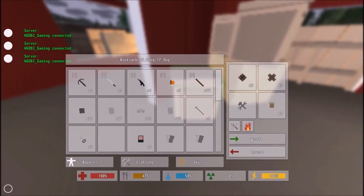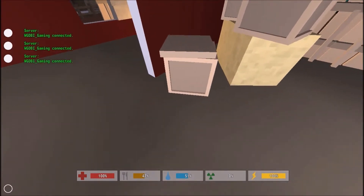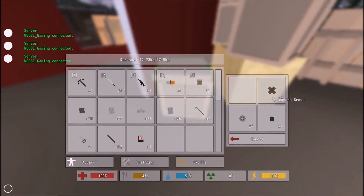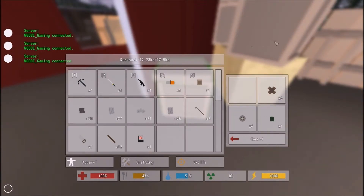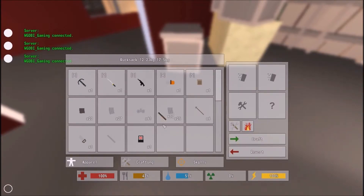That makes a crate, and in this tutorial I'll show you how to make a chest. Chests are exactly like wooden crates but instead of four slots they have six, so what you'll need is twelve sticks.